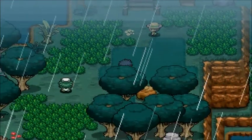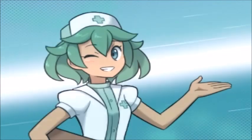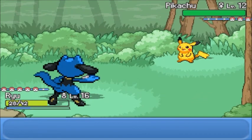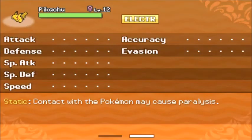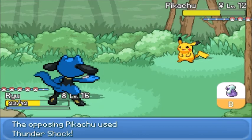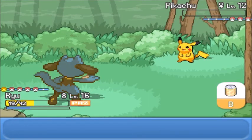Another trainer wants to battle. Three Pokemon - a Pikachu, which probably has Static. Oh yes it does, but I don't care, we're going for it. I wanted to use Force Palm but went for Vacuum Wave instead. Oh, we got paralyzed. Fantastic.